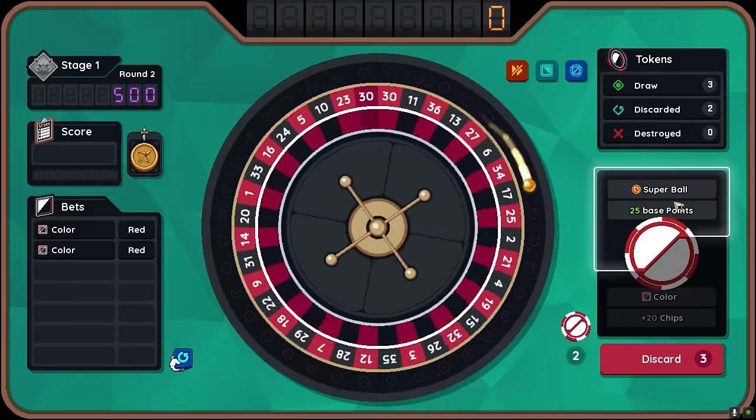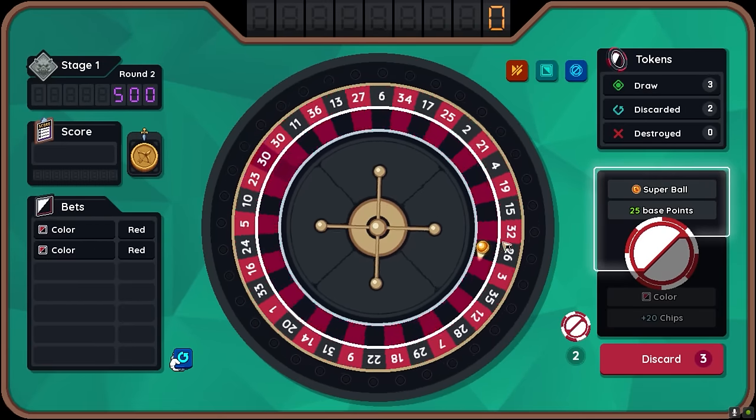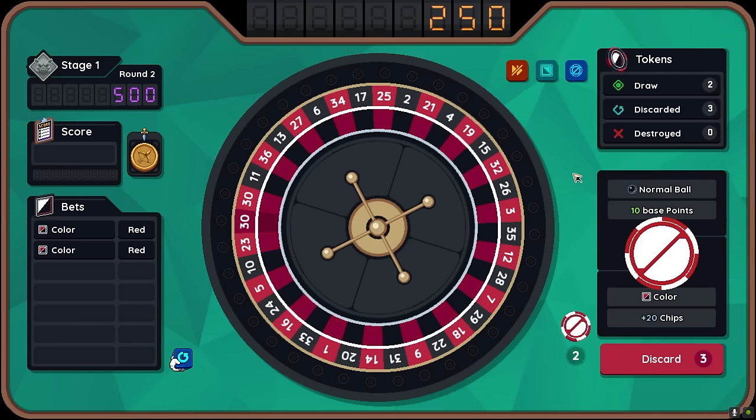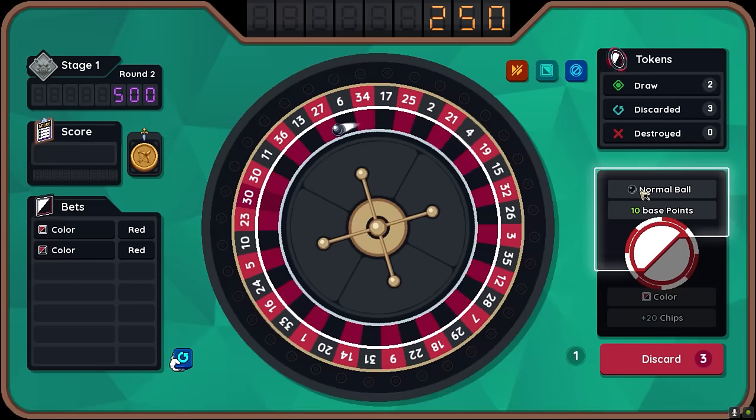Land on a red for me, baby. It was not red. So we don't get those bets that we placed — they're just the basic ball. It still did pretty good. We've got a few more chances. These are lower value, just a basic normal ball.